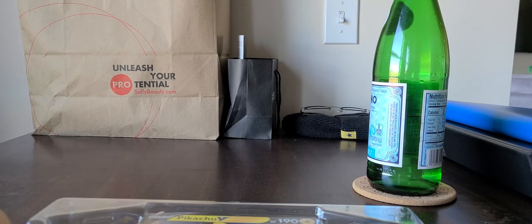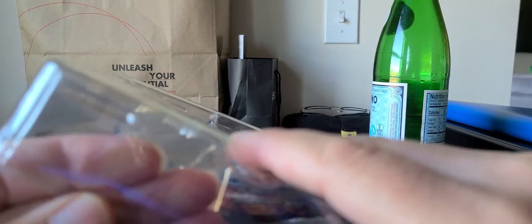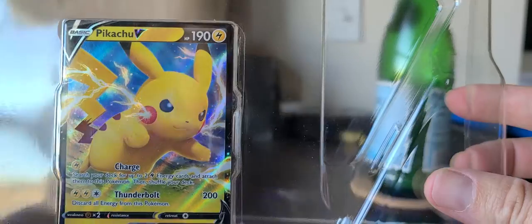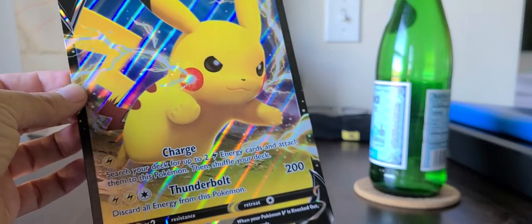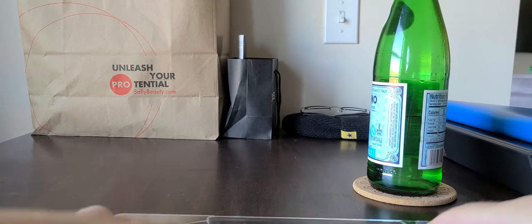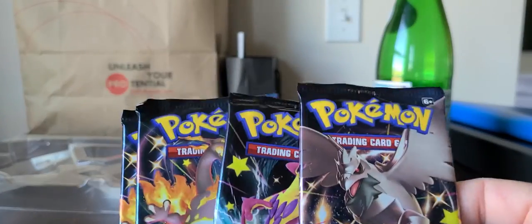I'm going to slide that off and let's take a look and see what we've got. That is the Pikachu V card — comes with it, very nice design, very cool. Also comes with this massive card here, as you can see — gigantic thing, which looks really cool as well. And then it comes with these packs — four Shining Fates packs. And we can see right here.